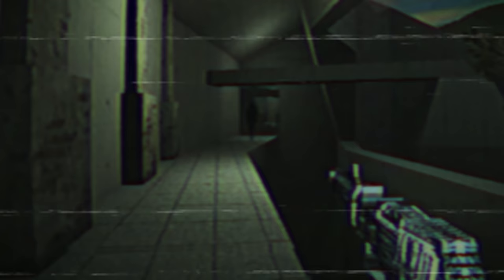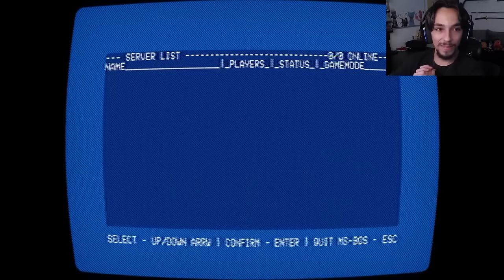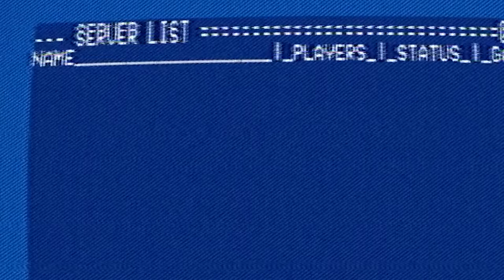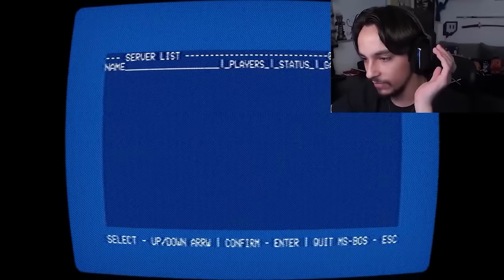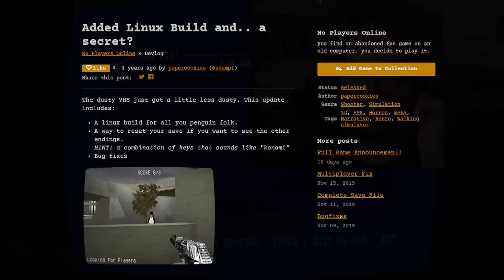I think I have to escape. I want to start the game again and see if anything has changed. Chapter 2: The Second Loop. It's impossible to replay it, because the server list is just not functioning. Except you have to look through the update notes on this game. So shortly after No Players Online came out, there was a small update.